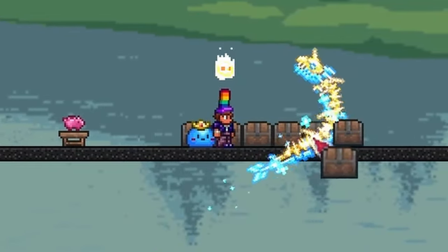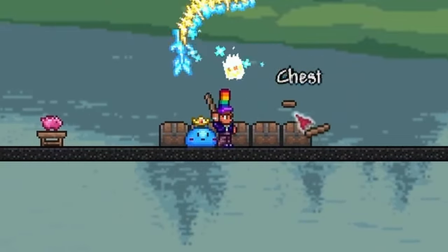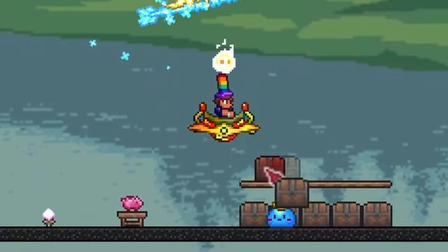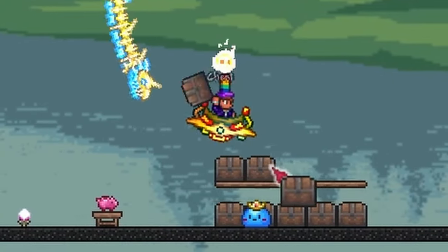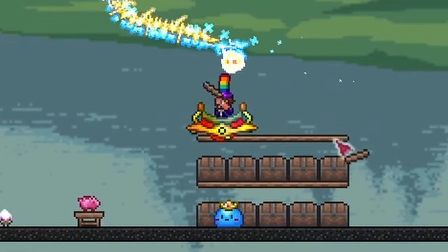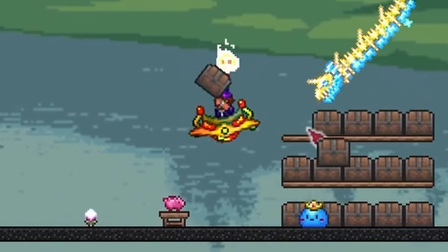Start with the most important categories such as ores, materials, blocks, furniture, and class specific chests. In the ores chest, you're going to want bars and ores. Materials chests should be any item that has the word material in the description when you hover over it, with the exception of tools, weapons, and a few others.